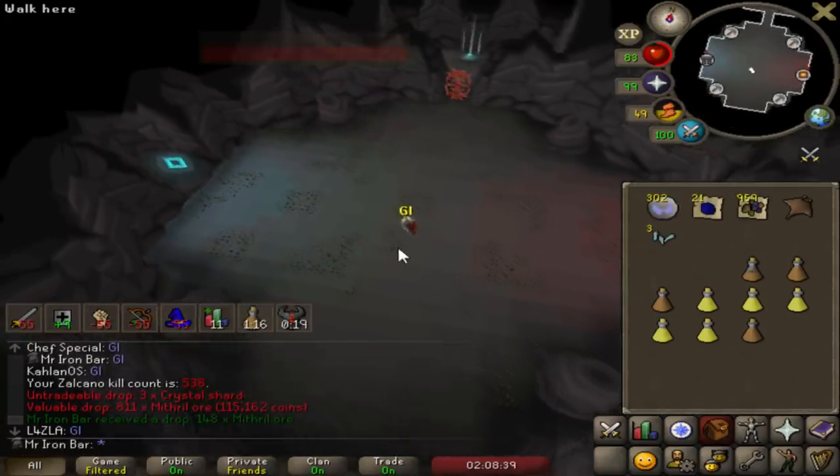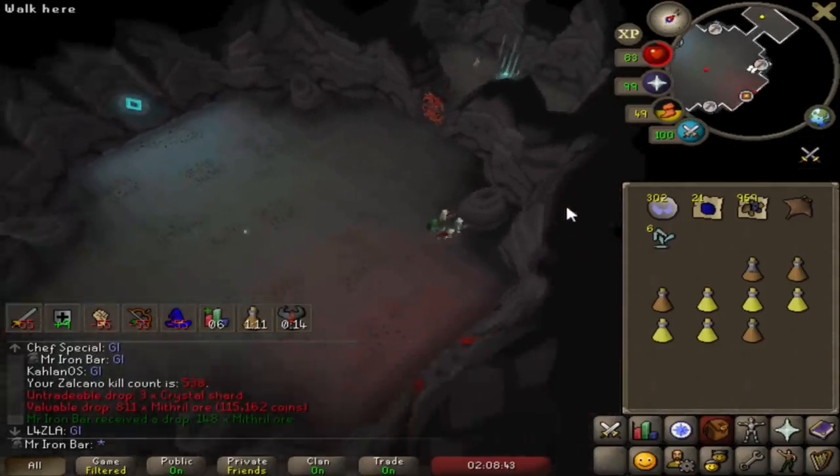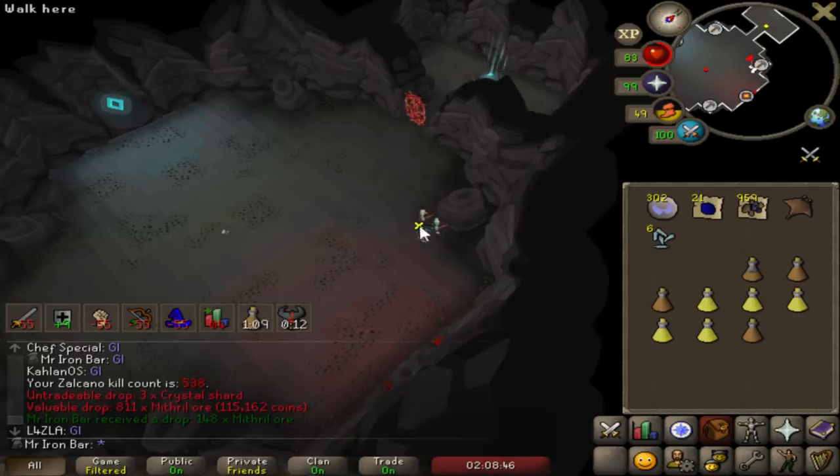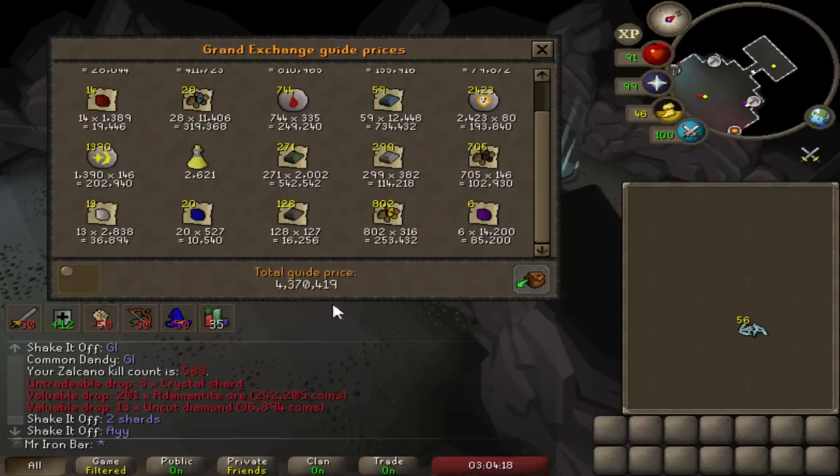I just got almost 1,000 Mithril Ores from one kill - 959 that kill. Yeah, not bad. This is about 600k GP. So I made about 4.9 mil this trip.